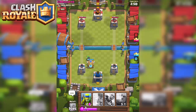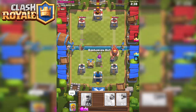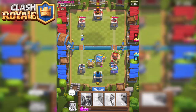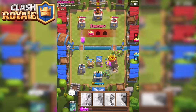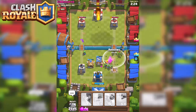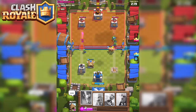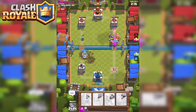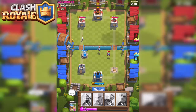Goblin hut right out of the gate, and depending on what he does I'll probably go with a barbarian hut. I'm gonna have to do some side-tracking — get them to come over here. They did not pull to the left, so this is an instant death for one of my towers. Placement for those things is crucial — very very crucial. What a push — oh my god, some crazy cards coming out.